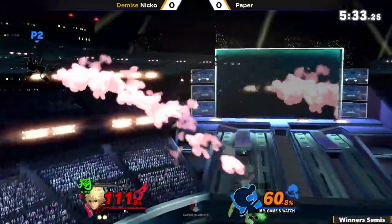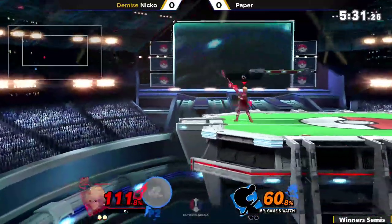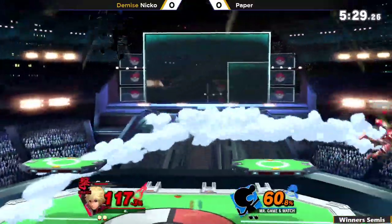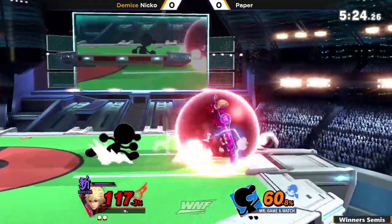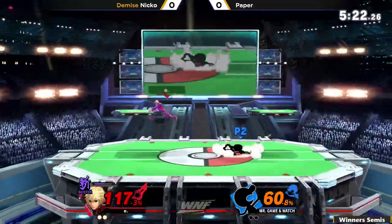Into Jump Art, what Nico is able to do here is actually just carry Paper through the ledges and still make the recovery to deal the damage. And like I said, Game & Watch being the lightweight character that he is, it's really frustrating to be in that spot.